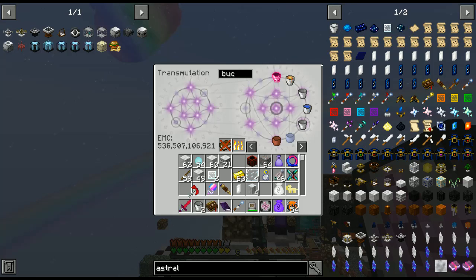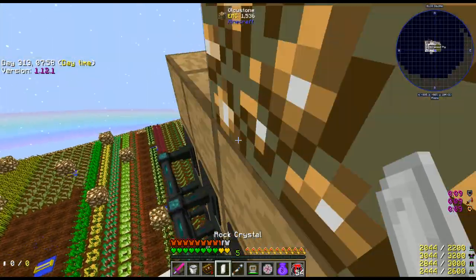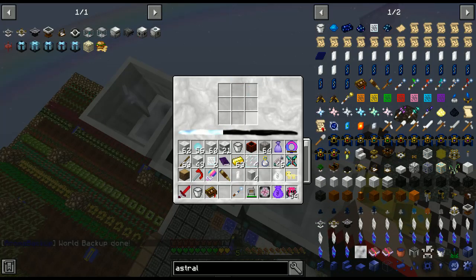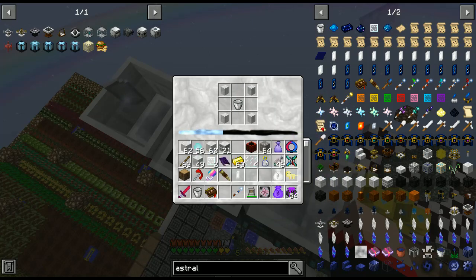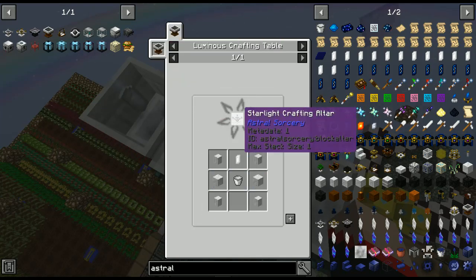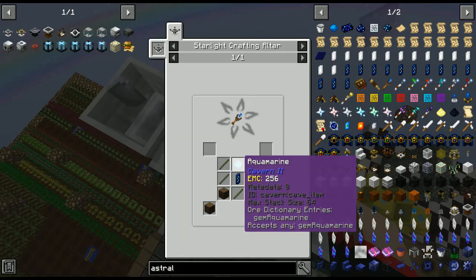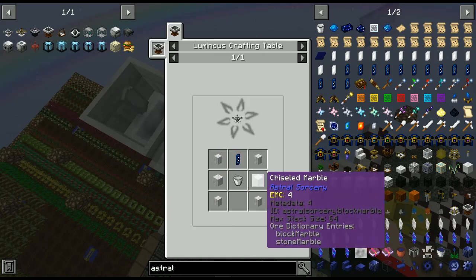We're just going to keep a couple buckets out here. Then we're going to take this rock crystal — we have more — and put that there and let it do its thing. We need the pillars in the four corners and chiseled. For the luminous altar, we forgot a rock crystal up top. Does it have to be attuned? How do we attune it? Oh no, just a regular rock crystal — chiseled marble pillar.